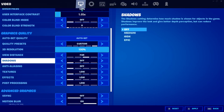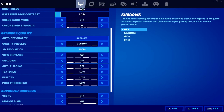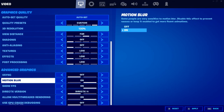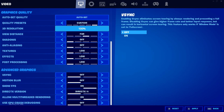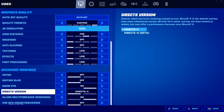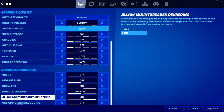Everything else on low — that's how mostly everyone has it. Then going down, make sure you have V-sync off, motion blur off as well. I have show FPS on. I use DirectX 11, which is what Geforce Now uses. Make sure multi-threaded rendering is on.